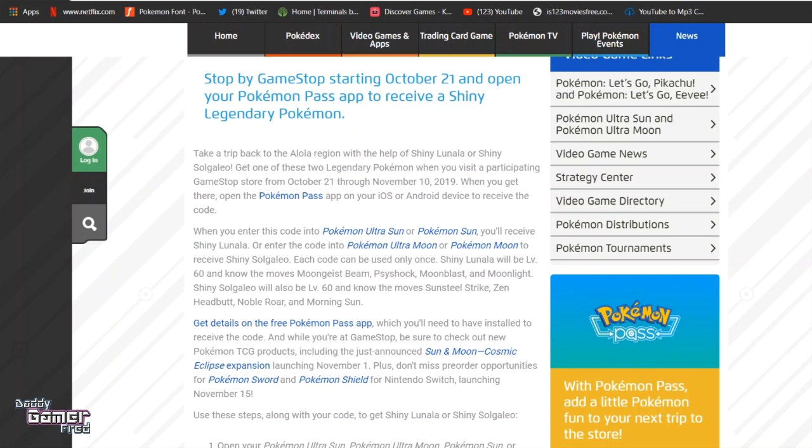When you get there, open up the Pokemon Pass app on your iOS or Android device to receive the code. When you enter the code into Pokemon Ultra Sun or Pokemon Sun, you receive shiny Lunala — that's strange, Lunala is not catchable in Sun, it's actually catchable in Moon. So they're giving players of Sun the option to get Lunala, which is pretty cool, and a shiny one at that! Enter the code in Pokemon Ultra Moon or Moon to receive shiny Solgaleo.